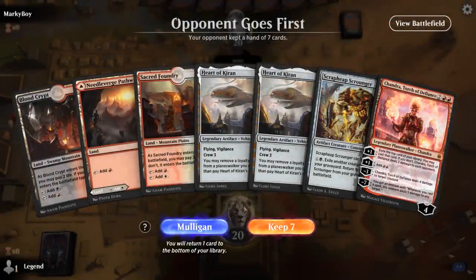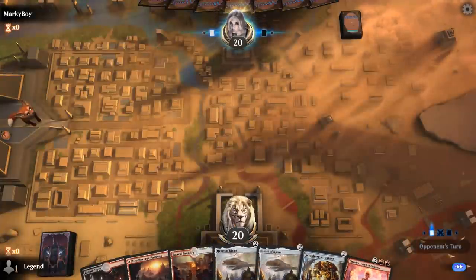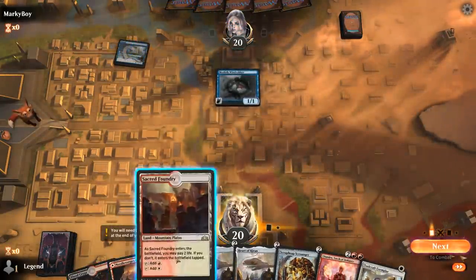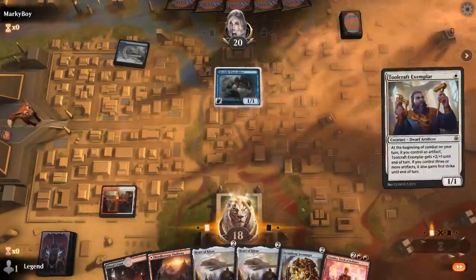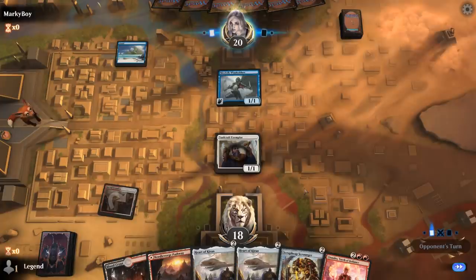We're on the draw — this hand seems fine. Heart of Kiran with both Scrap Heap and Chandra to crew it. Facing a turn one Windrider Eel, and Toolcraft is an excellent pickup too. We'll play Sacred Foundry, and then turn three I can maybe play Blood Crypt tapped. I still go with Heart because if it gets countered we still have a backup, so I don't mind too much.